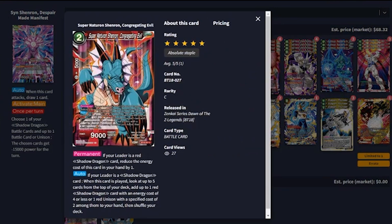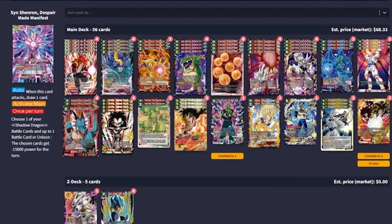The last one-drop we run is Super Nature-On Shinron Regretting Evil. If your leader is a shadow dragon card, when this card is played, look at five cards from the top of your deck and add up to one red shadow dragon card with energy cost four or less, or one red unison with specified cost of two, to your hand, then shuffle. I didn't play this guy a lot — I got to imagine he's going to get cut for other tech the deck needs. He's only a 9,000 battle card and I pretty much charged him whenever I saw him.